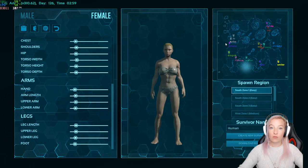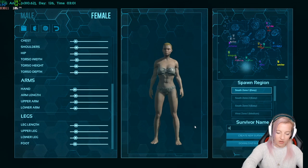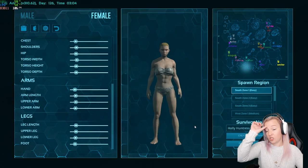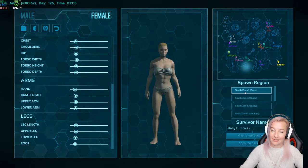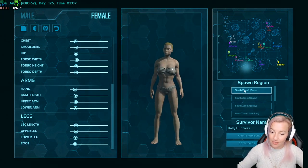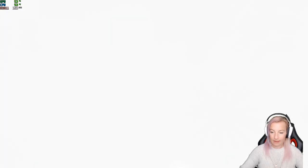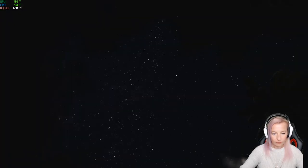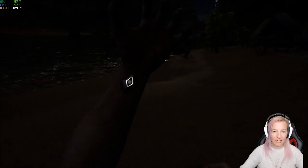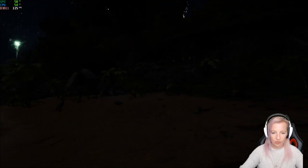All right, so we are on the Island map. Down the bottom right here you should be able to see that. We're gonna put our name in here and we are going to spawn in South Zone Easy One, because it says it's the easiest zone. We spawn in and it's night time straight away — jeez, it is super super dark.